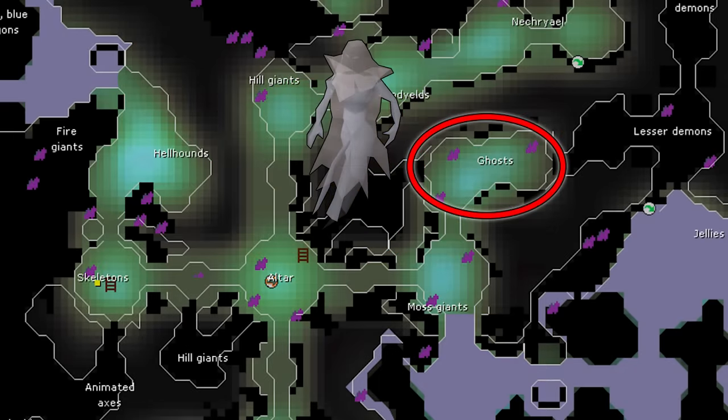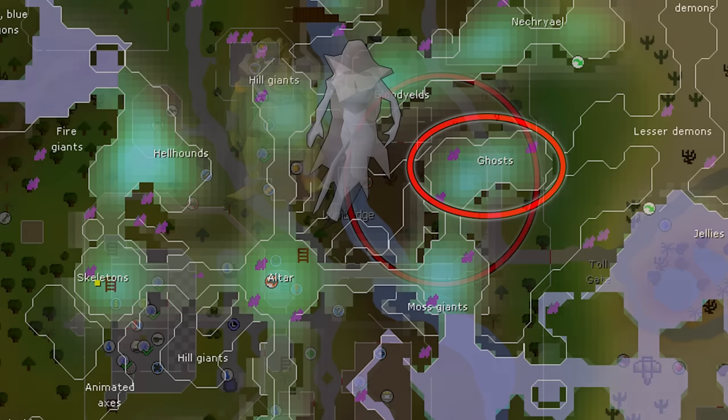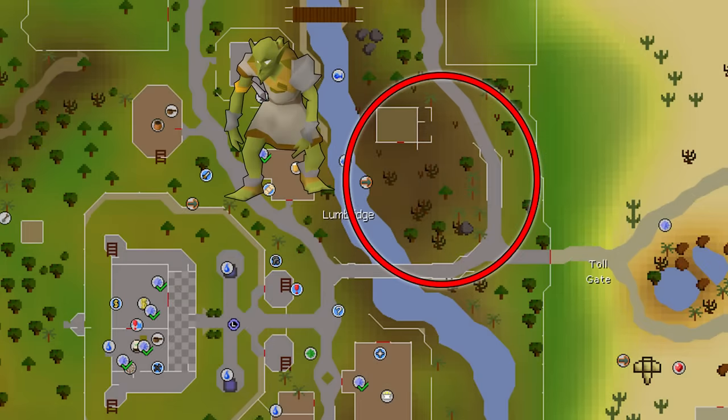Ghosts are a super easy task. They're in the Catacombs of Kourend — head northeast toward the Abyssal Demons and you'll find a room full of ghosts. Goblins: everybody knows where Goblins are — Lumbridge. There are a lot of Goblins walking around and you can knock them out very quickly. You can also set up a Cannon there to finish even faster.